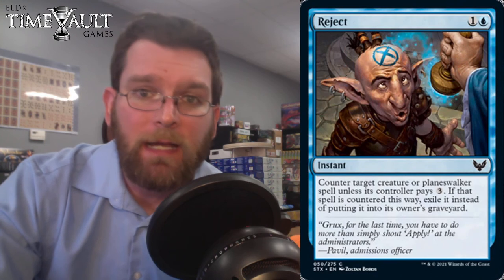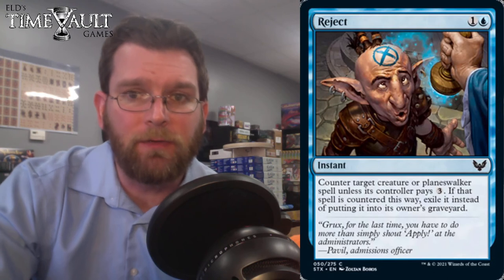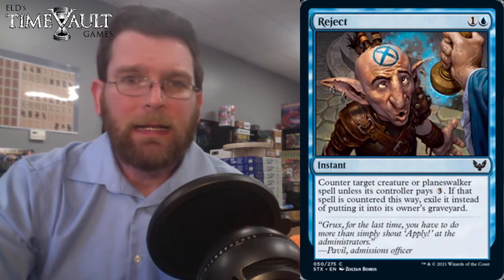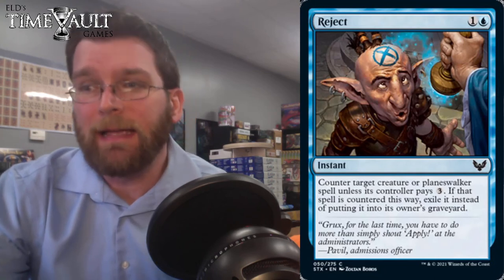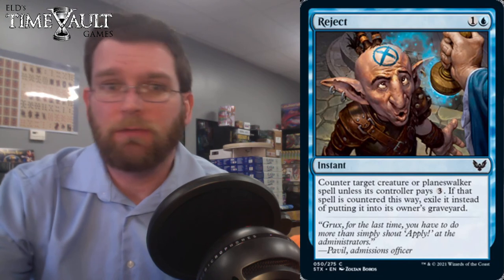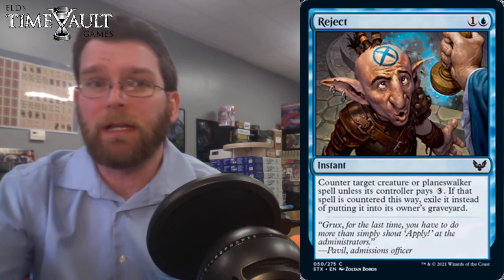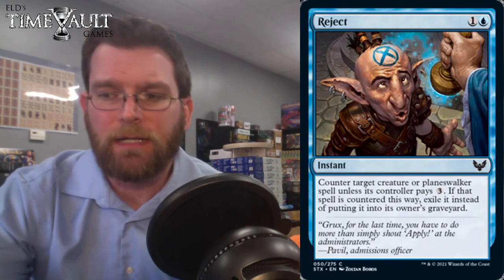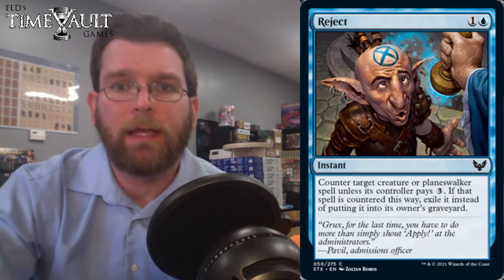Reject: 1 and a blue instant. Counter target creature or planeswalker spell unless its controller pays 3, and if the spell is countered this way, exile it instead of putting it into its owner's graveyard. I don't love counterspells in limited in general — if you're behind, they don't help you move forward, and you generally want stuff that can deal with creatures already on the board. The fact that this can exile creatures when countered is potentially very useful.